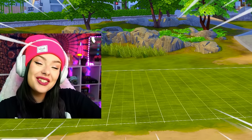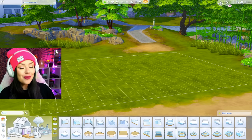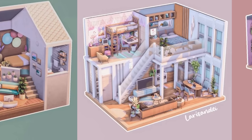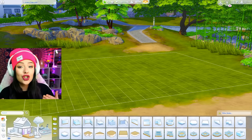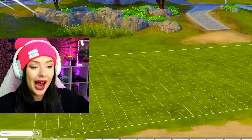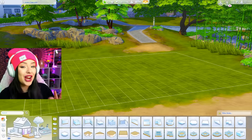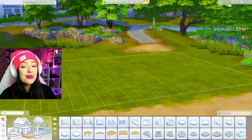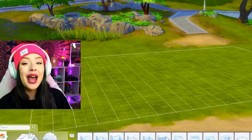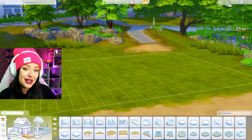Hi friends, welcome back to another Sims 4 build challenge. Today we're going to be doing every dollhouse as a different aesthetic. The Sims 4 has this dollhouse style of building — it's very popular on Instagram and Twitter. It's a really great way to show off the interior of your build while it's still enclosed in a house. I have a video on my channel from a long time ago of me doing the dollhouse challenge, so check that out if you want. Today we're going to do three different versions in the tiny dollhouse aesthetic, ending up with three super cute lofty style dollhouses. Let's get into it.